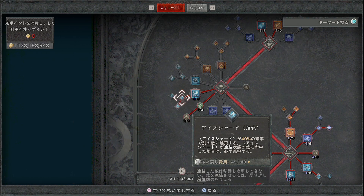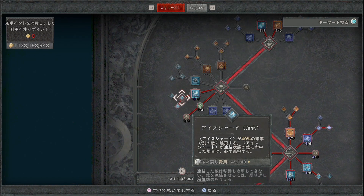アイスシャード強化で、アイスシャードが40%の確率で別の敵に跳弾し、凍結状態の敵に命中した場合は必ず跳弾します。直線的に飛んでいるように見えますが強化の効果で他の敵にも飛んでいく形になりますので、単体戦にも群れ相手にも強いビルドになります。